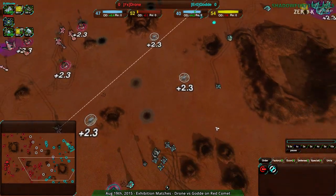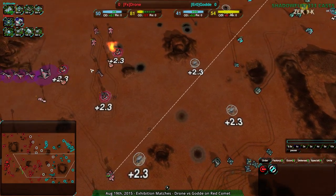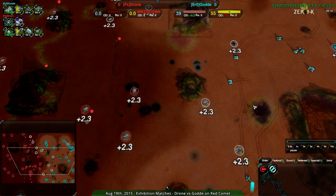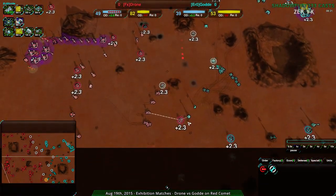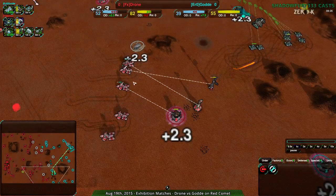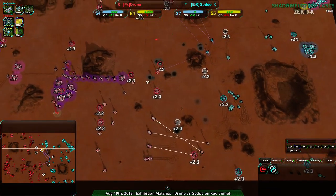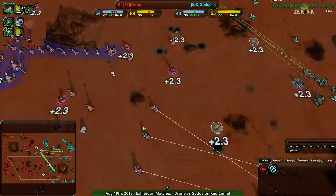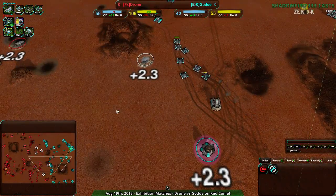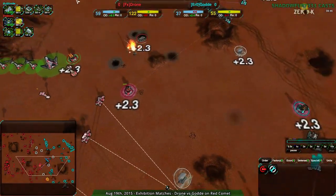Gouda needs those Panthers to come in. Pillagers are quite accurate now — they've had an accuracy buff recently. These Dominatrix have captured buildings and are on reload, but Gouda decided not to attack during that window — a little surprising, because that was a good five-second window to attack. Although given the position of the Panthers, it would have probably been more like two seconds by the time they got there.